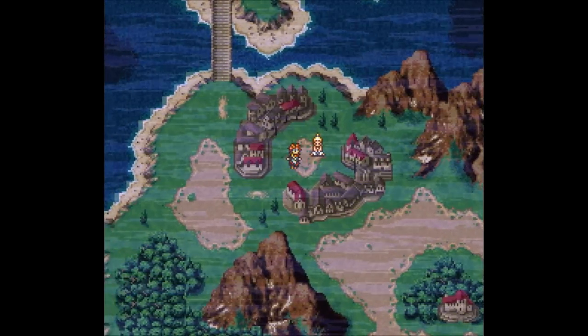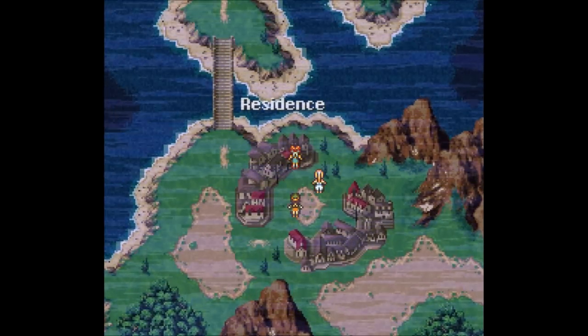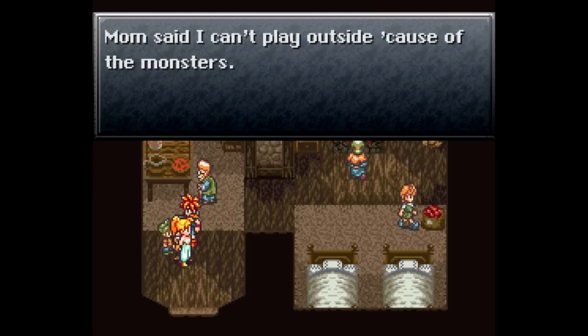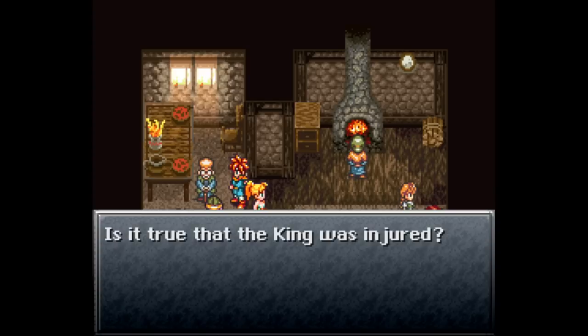We are here in Dorino still. I want to say Domino — I have pizza on the mind, apparently. We need to head into the residence up here. That is our next destination. Because really, the inn and the market aren't that great. What's up, kid with green hair? Your hair is so strange. Mom said I can't play outside because of the monsters. I'm so bored. There's no monsters on the overworld. Your mom should know better than that.